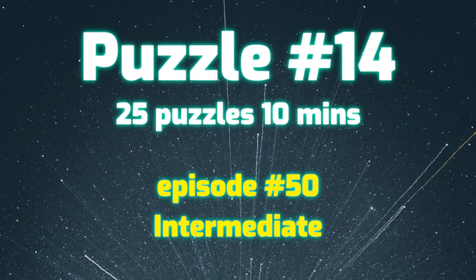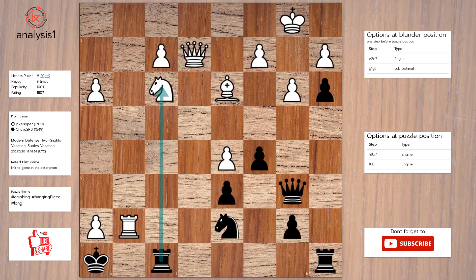Let us go to the next puzzle. Threats in this position are: rook takes knight; king takes rook; queen takes pawn, check. Checks in the puzzle position are: queen takes pawn, check. Solution to the puzzle is: king takes rook; promotes to bishop, check; king takes bishop; queen to e4; knight to f6.